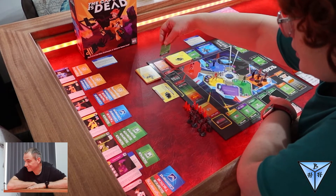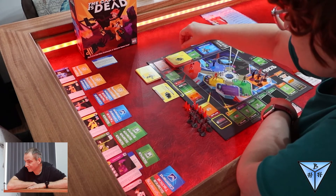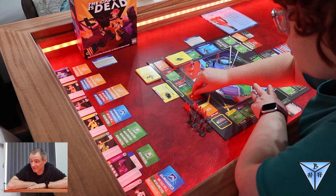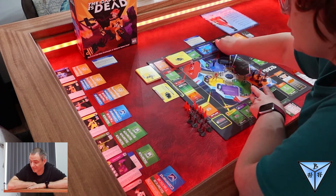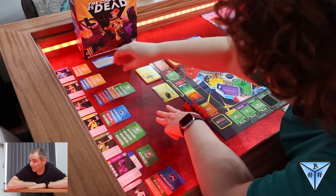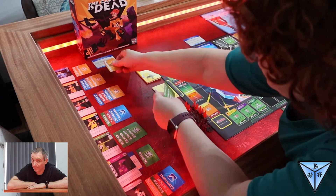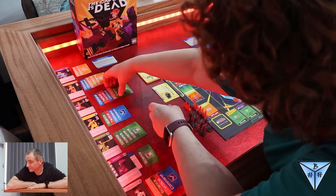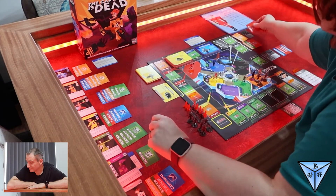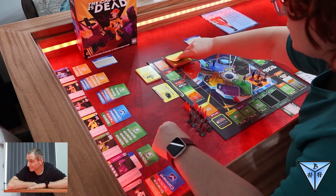The first action for the tactical officer is to repair the comm systems. Desperately working, feeling alone and trapped on the bridge, the tactical officer repairs the comm system. Second action: repair the shield and draw two learning skills. Knowing if the shield fails all is lost, she does a quick repair, gaining a little bit of power. Fourth action: transfer the engineering to the engineer and discard down to six cards. That's the tactical officer's turn.